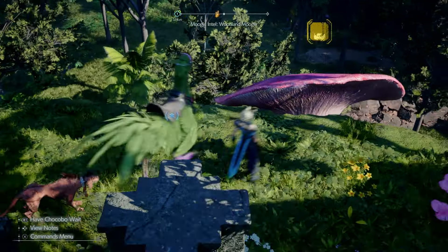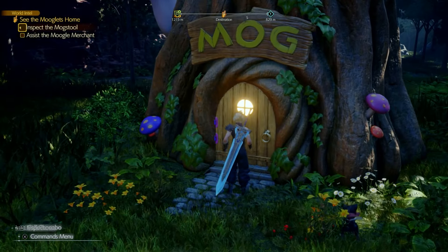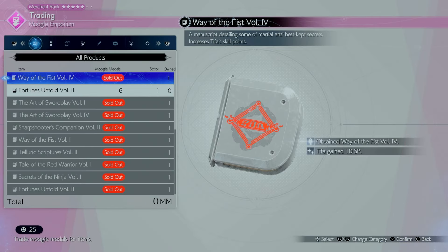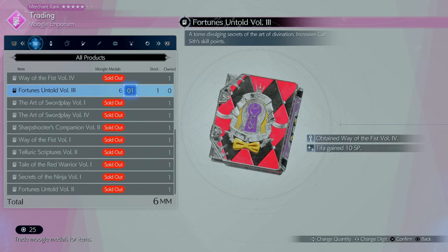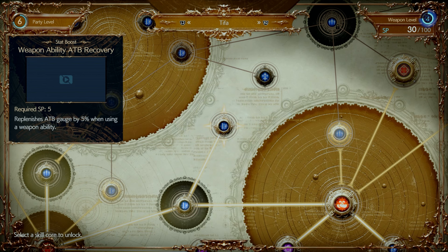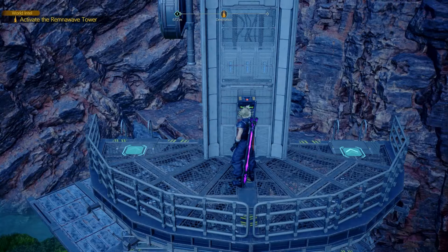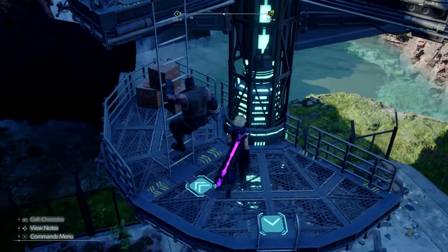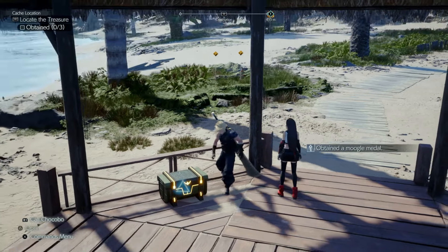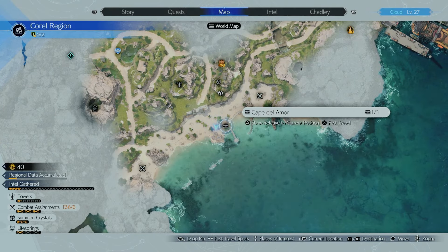If you've done all the Moogle Emporiums so far, the one in Gongaga should be your fifth. When you complete it, you'll get the Way of the Fist Vol. 4 (10 SP for Tifa) and Fortune's Untoad Vol. 3 (10 SP for Cait Sith) — very useful for leveling up their folios. If you need Moogle medals: break boxes on Activation Intel Towers, find cash locations and break boxes there, or save in front of boxes and reload to farm medals repeatedly.